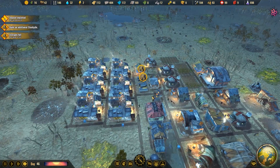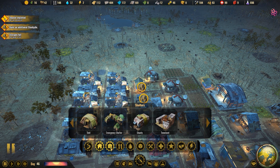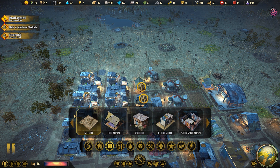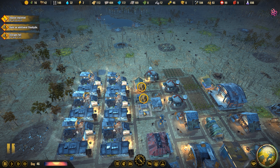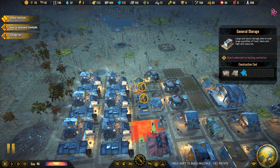Stockpiles are doing well. Now here's the question in our storage — large and secure storage, able to hold large quantities of food items and other high-end resources. Oh, so I'll have to switch out the storage piles, okay. That is huge in comparison to the other one.